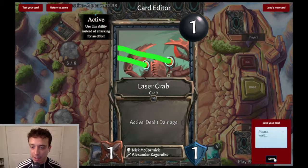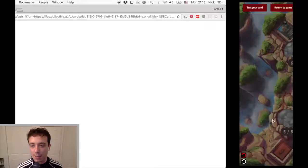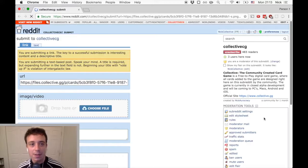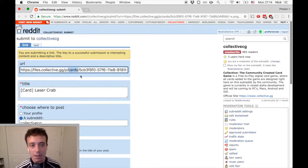So now we know it works. Go back to the editor, click save your card, and just wait for it to create an image of the card. Once it's done, you click here, and it opens up in your web browser a link to submit it to Reddit. It fills it out with the name Laser Crab and generates an image of what the card looks like, and people can vote on it.